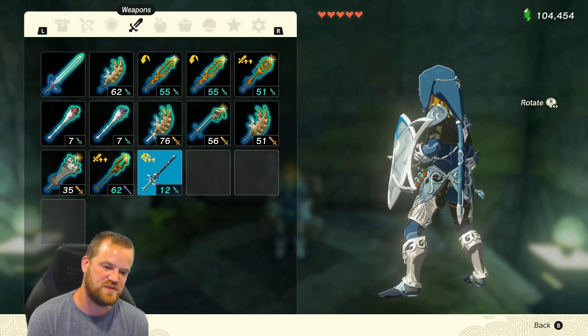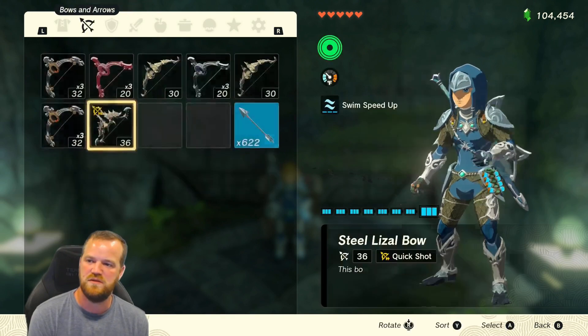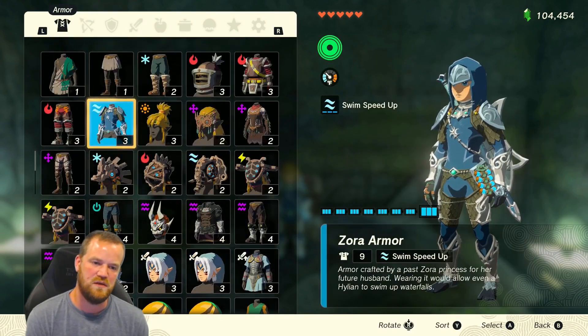This is a quick explanation on how to get all three pieces of the Zora armor. The Zora armor chest piece is acquired through the main story — you get it from Yonah when you go to Zora's domain.